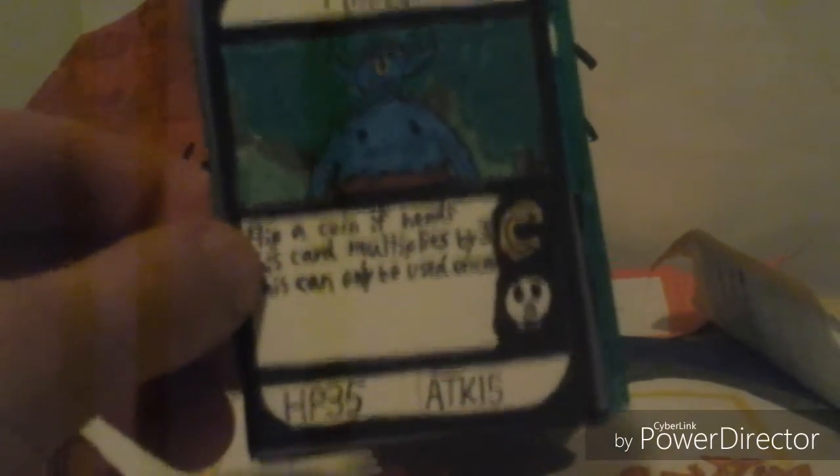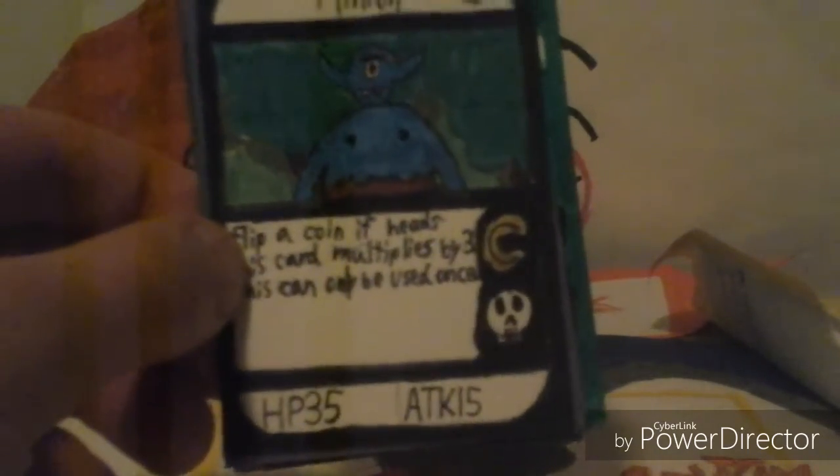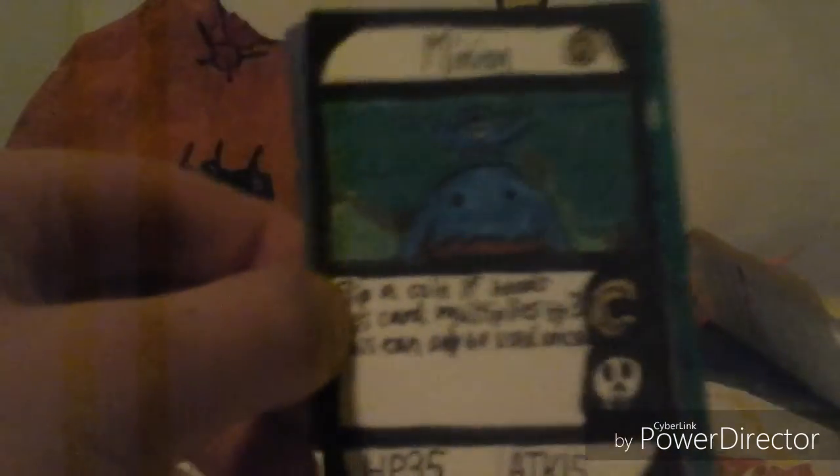Okay, we've got a common minion card. Two is his cost. Flip a coin — if heads, this card multiplies by three; this can only be used once. Common card, dark type, HP 35, attack is 15. Not that bad of a card.